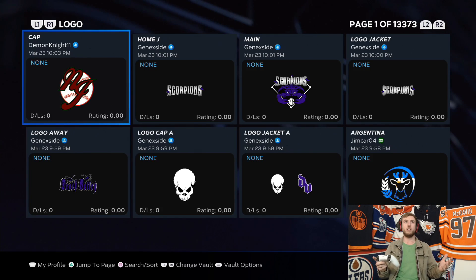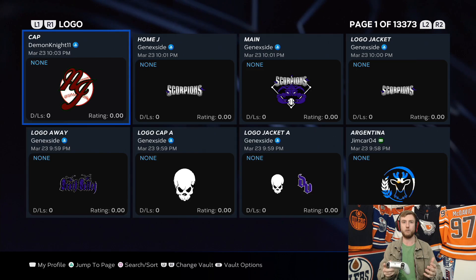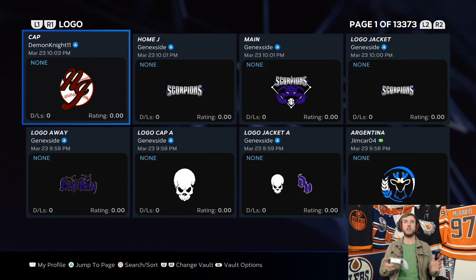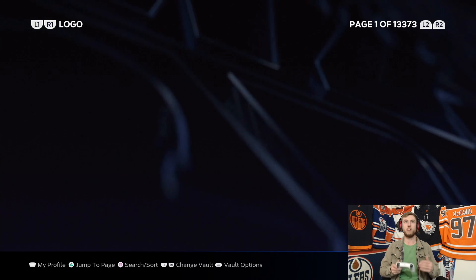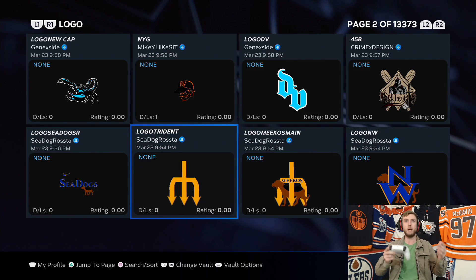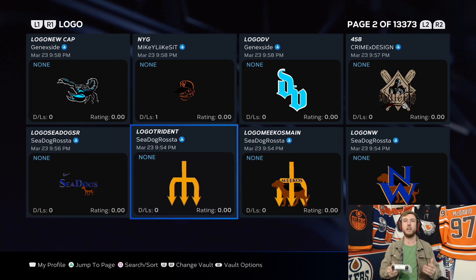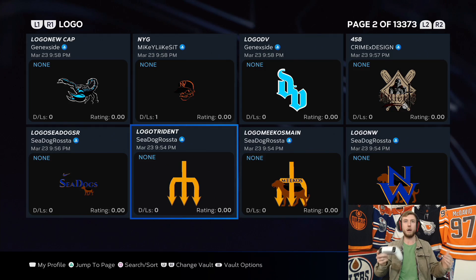We'll focus on Roster Control and Stadium Creator a little bit later in the how-tos, but today we want to visit the vaults and figure out the logos. This is what you need to know. You saw all those crazy, beautiful, wonderful sports logos on the thumbnail of this video. There are a million and one logos available in the logo vault — that's page two of 13,373 potential pages at eight logos per page. So you're talking over 100,000 logos available in the logo vault. That is absolutely insane, the amount of creativity available across the entire MLB The Show platform from the user base uploading these logos.